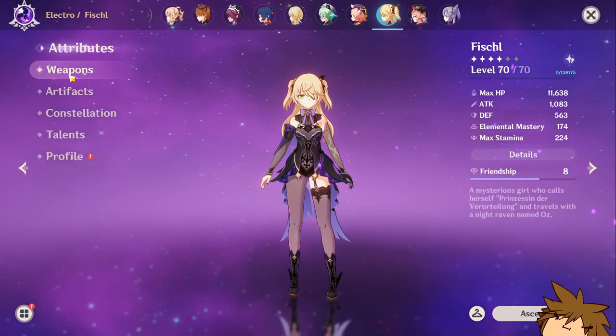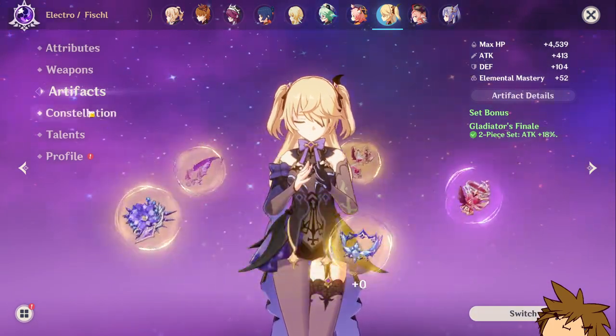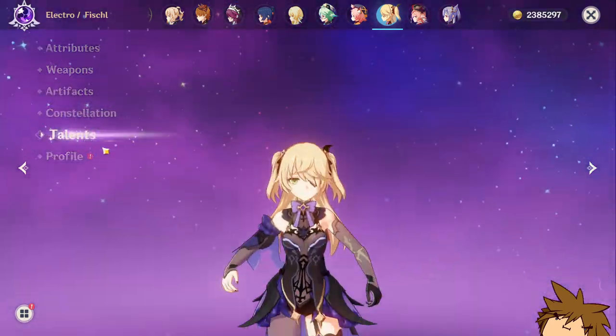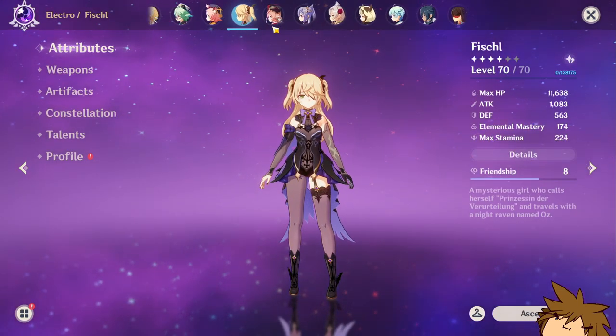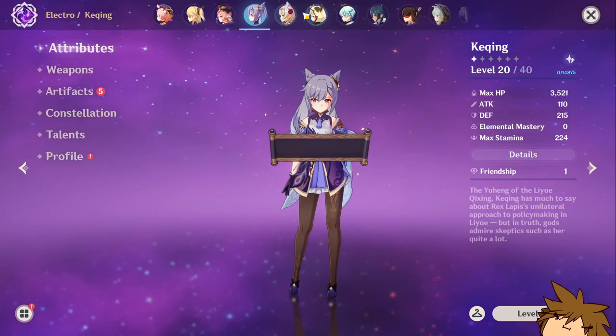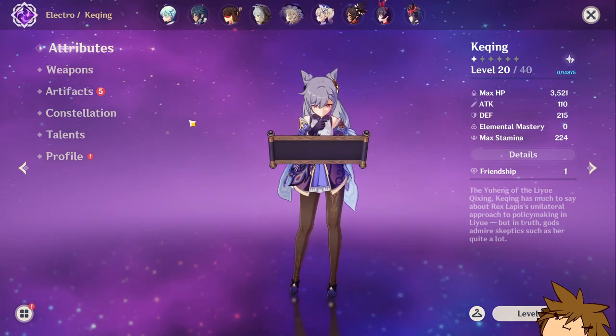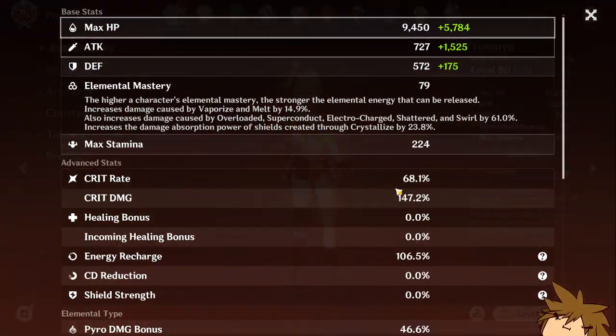I'm going to be leveling Xiangling up until her talents are maxed — I am going to be crowning her officially. I did try to build her back in the day but didn't get around to fully building her. She's at C3 with talents at 1, 9, 4. I do have Keqing on this account but I don't really use her, which is a little unfortunate.